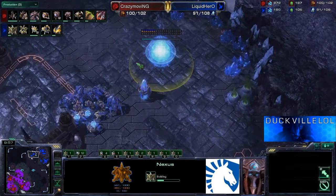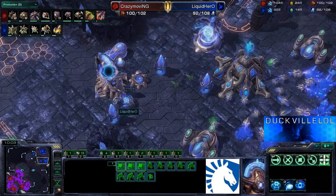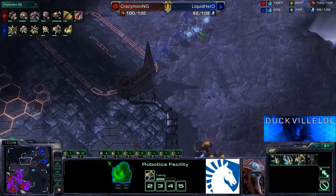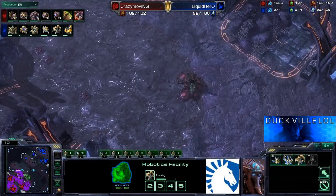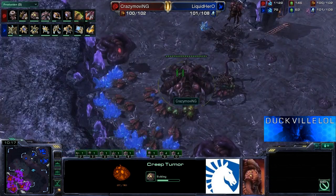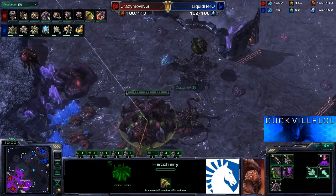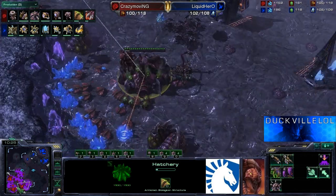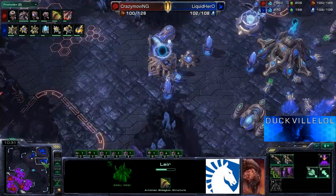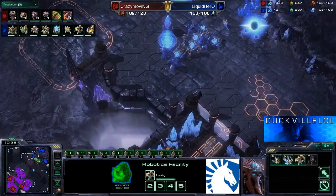At the moment he's going to take his third base and just sort of hold this one up. Normally you'd see players expanding with quite a few Immortals — sometimes two or three Immortals and a whole bunch of sentries — which is used against a standard roach-based play, which comes out of Zerg players quite a lot these days. Knowing what he saw — the lair was only just finishing up — he should be okay for the time being without needing to worry about too many Immortals to defend against roaches.